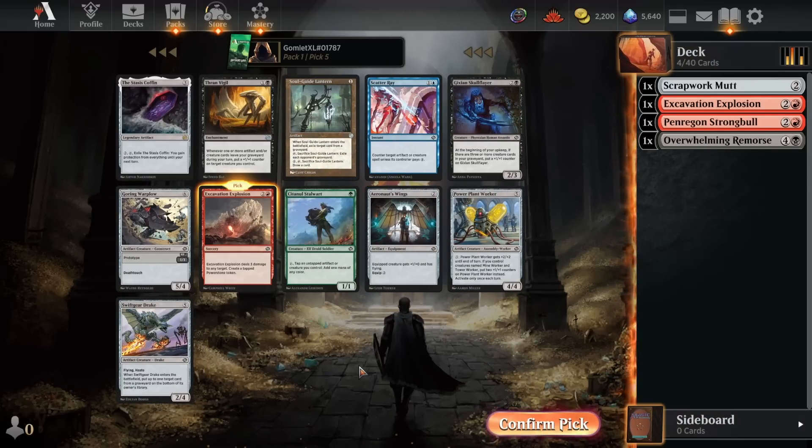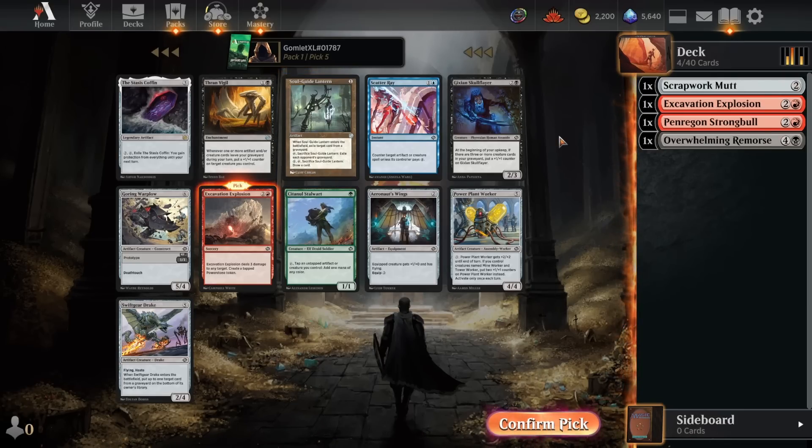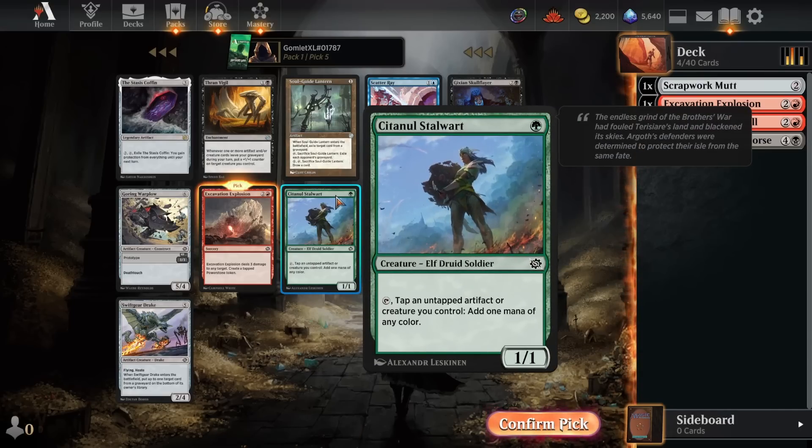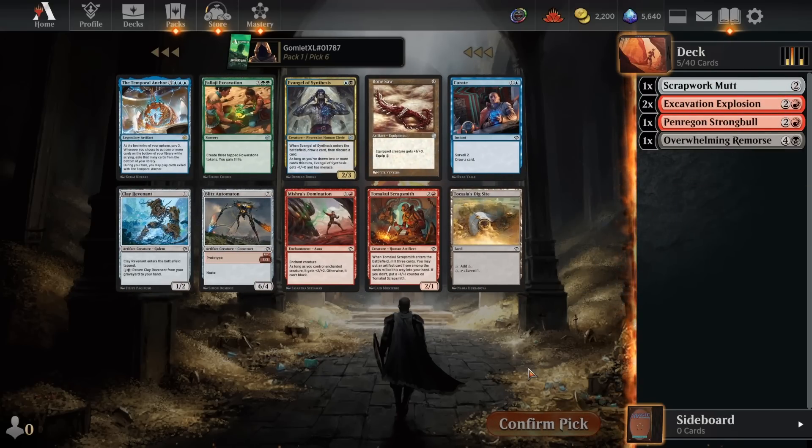A pretty easy pick five — Excavation Explosion copy number two, competing mainly with a Soulguide Lantern, which is main-deckable graveyard hate, just another colorless artifact that cycles itself away. Perfectly reasonable pick there. Also, the Stalwart is really fun for the green decks — a great way to splash in all those off-color unearths or just actual off-color spells.